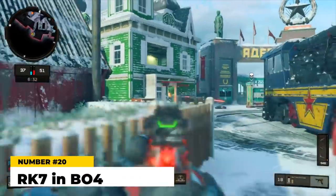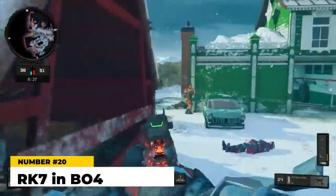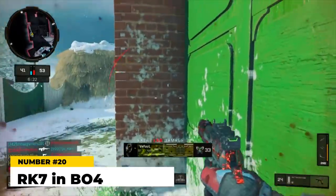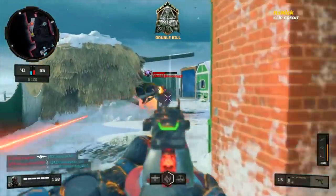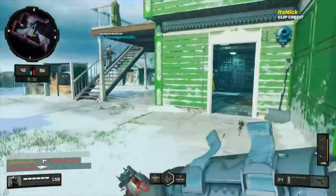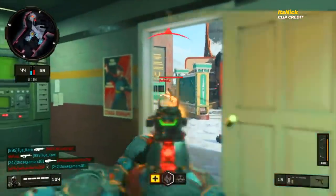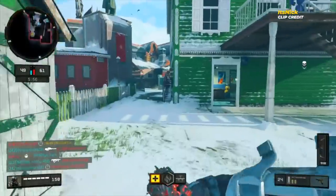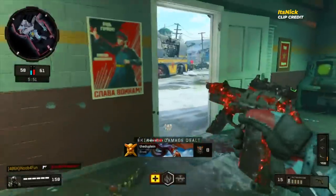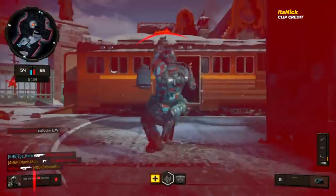Number 20 is the RK7 in Black Ops 4. This is a gun that people initially got hype for because it looked like a new version of the B23R or the RK5 from previous Black Ops games. But once you got it in your hand, you realized it was nowhere near those guns. It's a three-round burst pistol with pitifully low damage, a very slow fire rate, and terrible range. Even by pistol standards the RK7 is weak — the Strife and the Mozu revolver were leagues stronger.